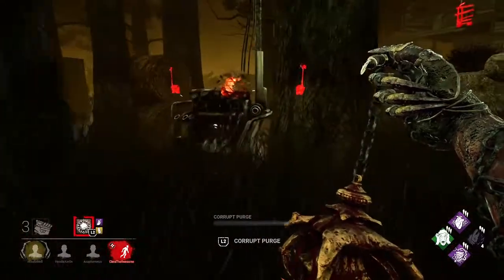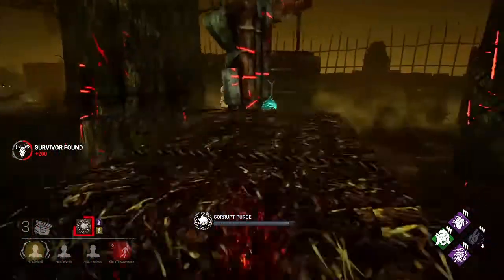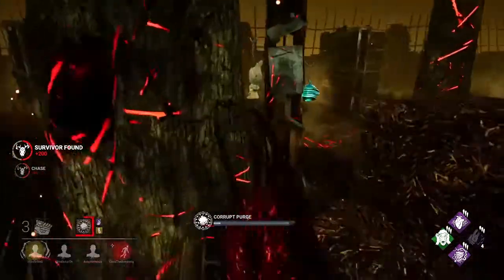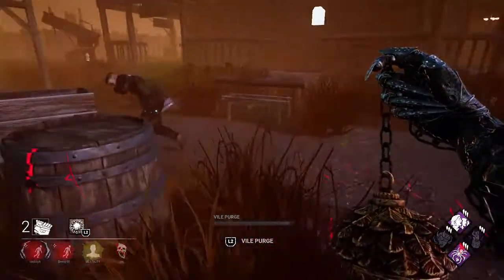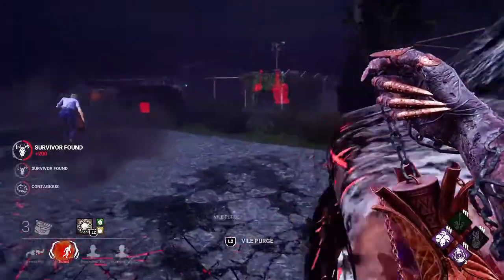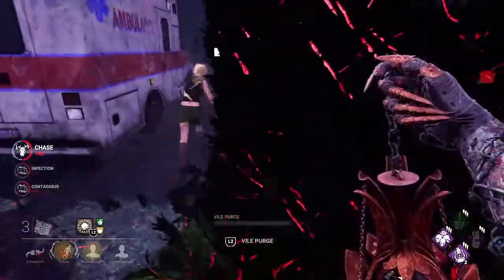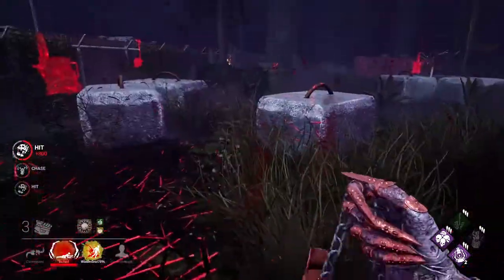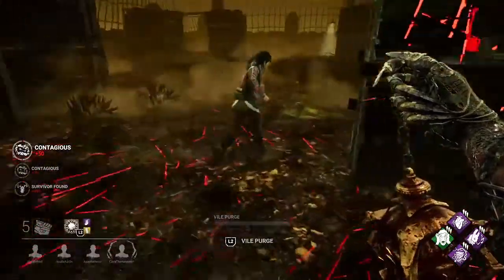When looping with survivors you don't always want to keep trying to puke on them to get them infected. There are two kinds of loops: high wall loops where you can't see the survivor because the walls are so high, and open loops where you can actually see the survivor. You always want to puke on window vaults and pallets, then loop with the survivor or try to mind-game them for a basic hit. Usually they'll drop the pallet or vault the window and get infected. You don't always have to puke directly on survivors — puke on pallets or vaults if you know they'll interact with them.